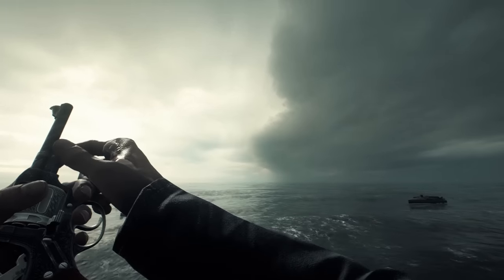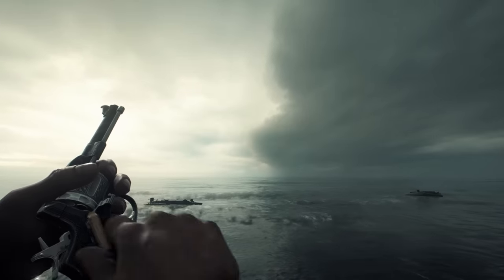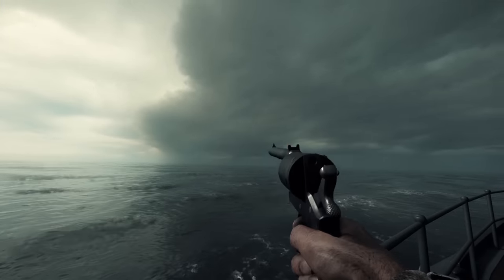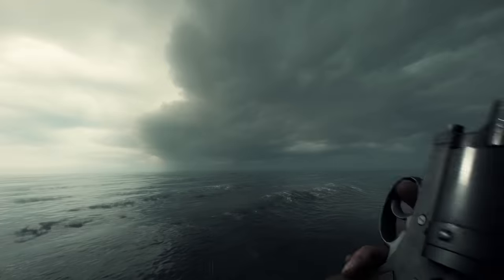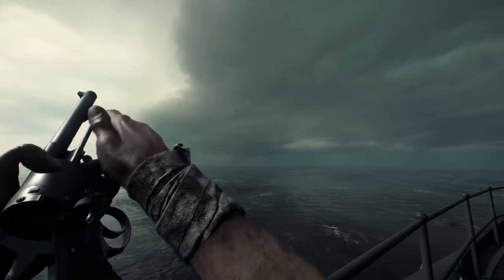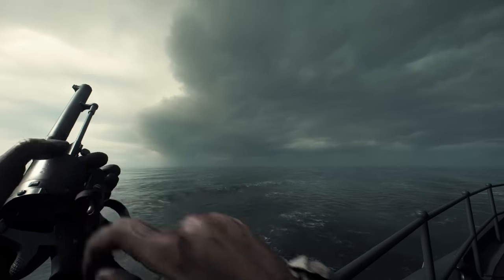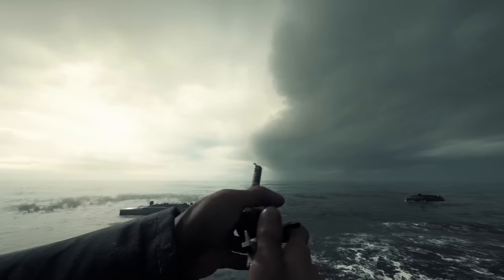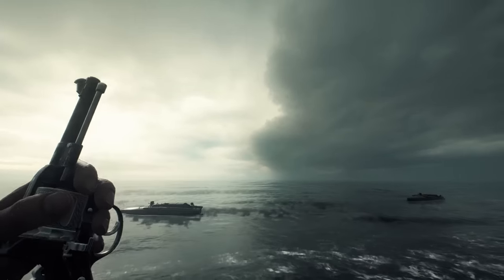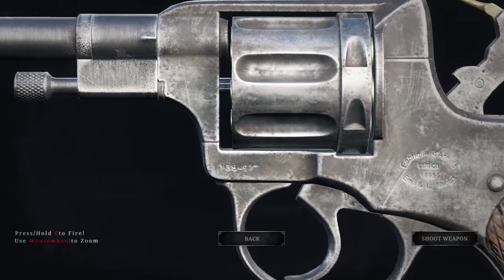The other gun with a randomized element in its reload is Battlefield 1's Nagant revolver. Most gate-loading revolvers follow the shotgun reload model, with a startup animation of opening the gate and, if necessary, rotating out the ejector, then looping one animation for every round expended — ejecting a case followed by loading a round, then rotating the cylinder, finally closing the gate after re-cocking the hammer. The Nagant instead can play one of three animations for every time a case is ejected: either using the rod, shaking the case out, or tapping it out from the front with your finger, which makes sense since the mouth of the case uniquely extends past the end of the cylinder on the Nagant revolver.